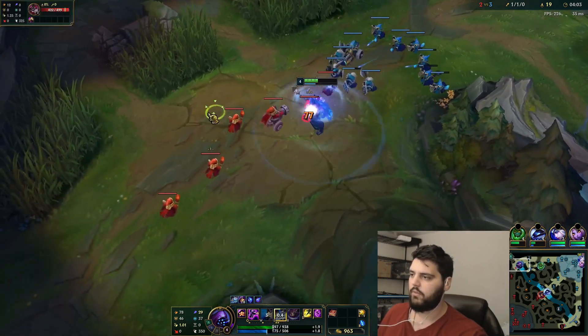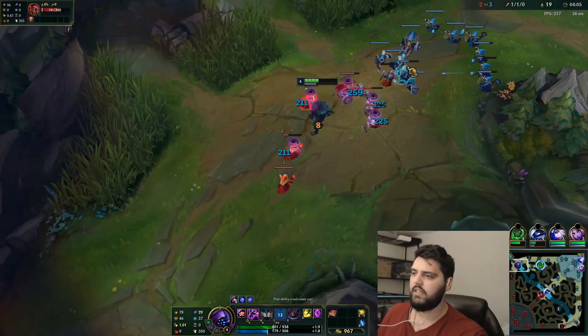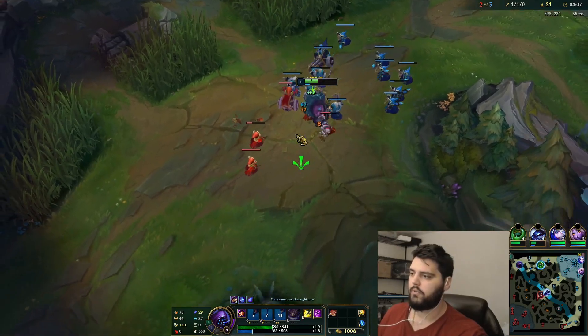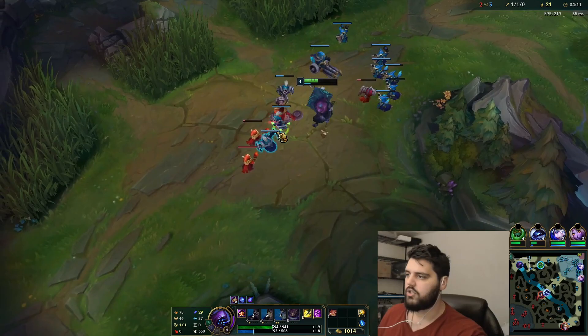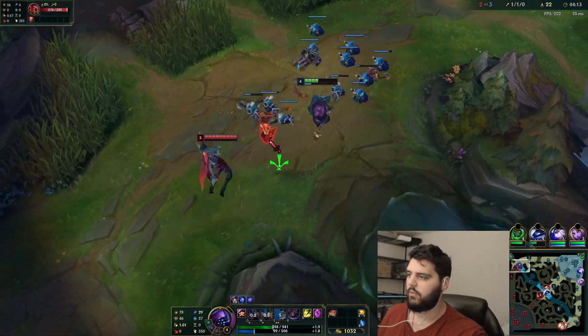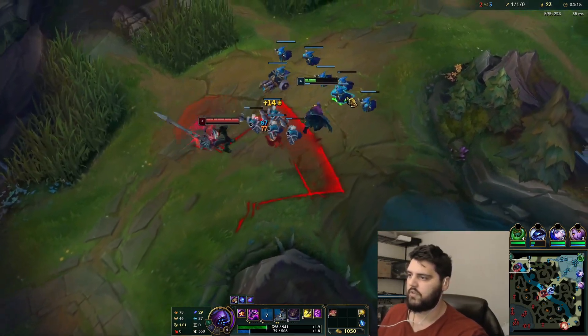I do need to figure out what the build's going to be. It's definitely max E, by the way — 100% max E. Your goal is to one-shot every mage with a fully stacked E, and the only way you can do that is by putting extra points in E.